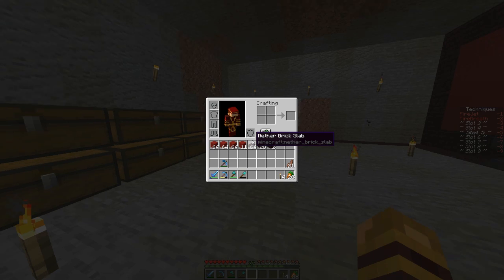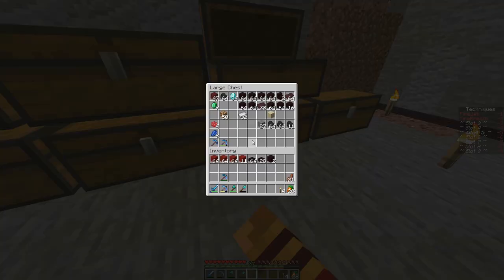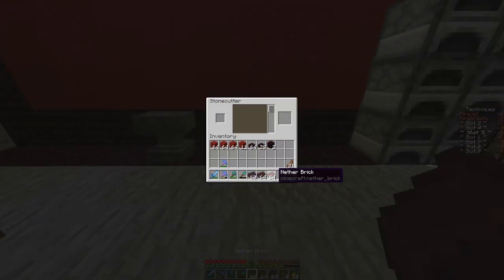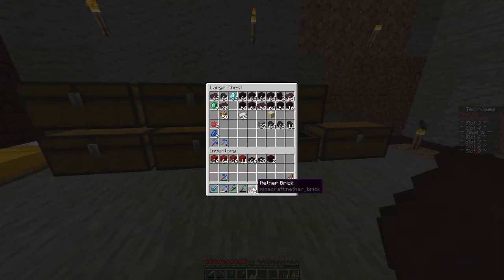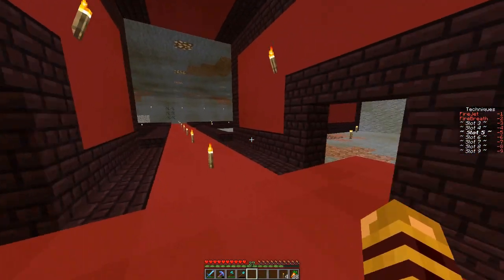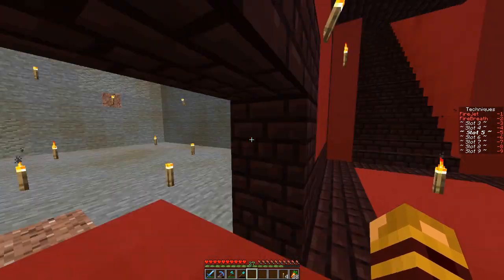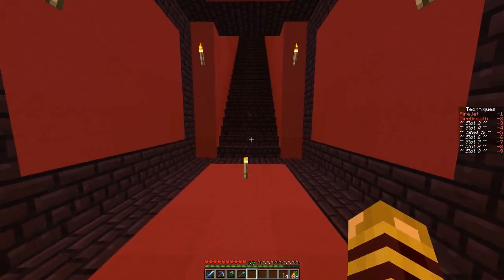Liam did add a recipe for the stone cutter which helps us out a lot. It has to do with nether bricks - you put in nether rack, click this, and boom, you don't have to smelt it and it gives you more. That's really good. Us firebenders are using a ton of nether brick, and it takes a while to get, so it helps us out a ton. I wasn't on at all yesterday, which usually means a lot of work's been done on the server.